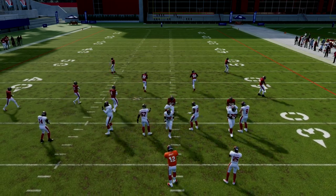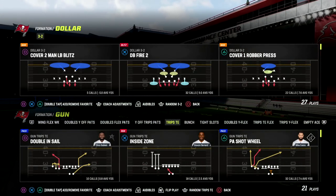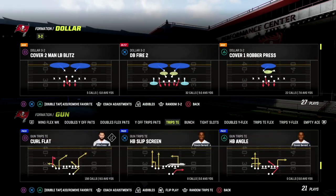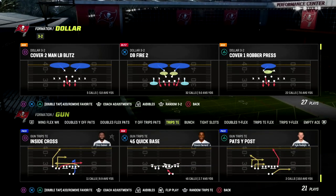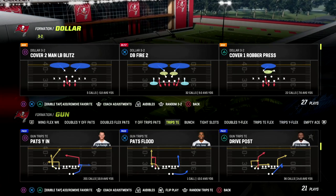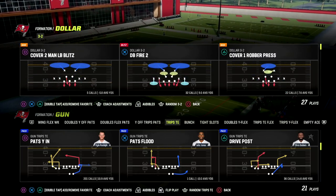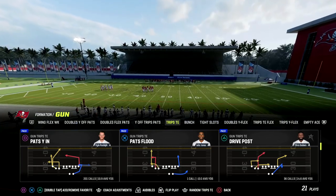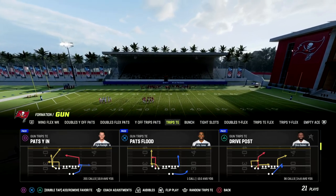In this video I'm going to give you the best man-beating play in Madden right now, at least in my opinion. It's really good — Drive Post out of Trips. I love this play. New England playbook, Trips Tight End formation. If you want to get my Trips ebook, make sure you join our Patreon — link is in the description, 10 bucks gets you access to everything.